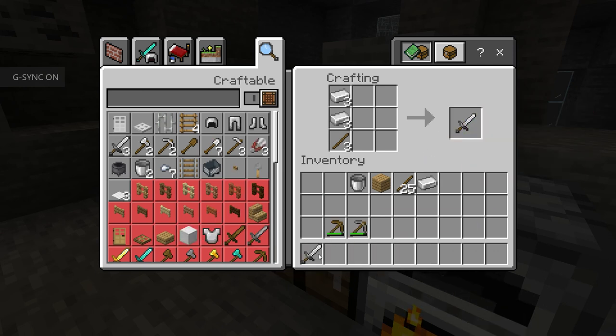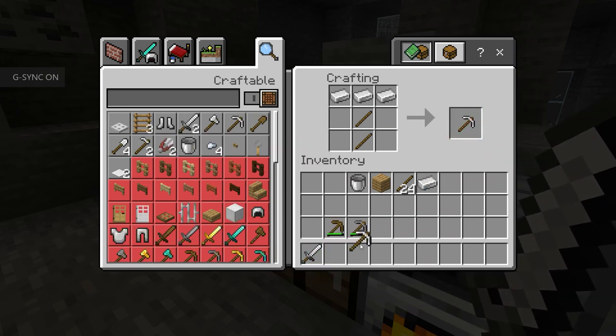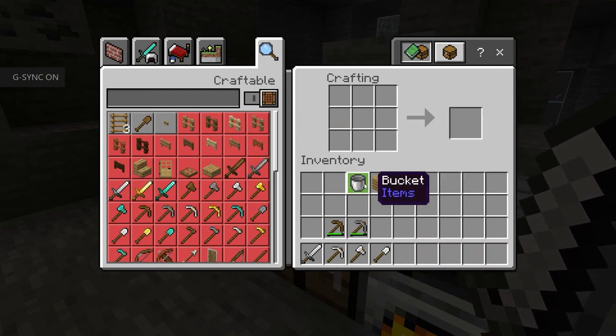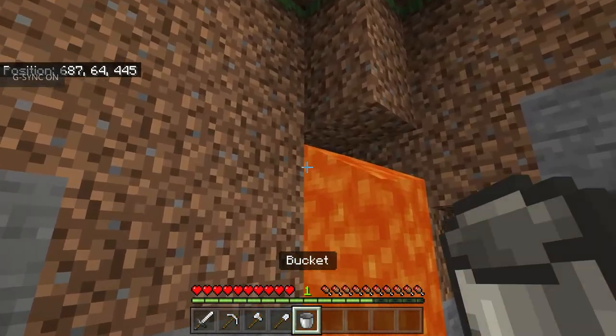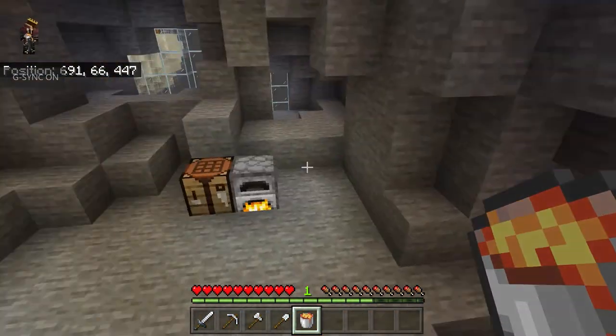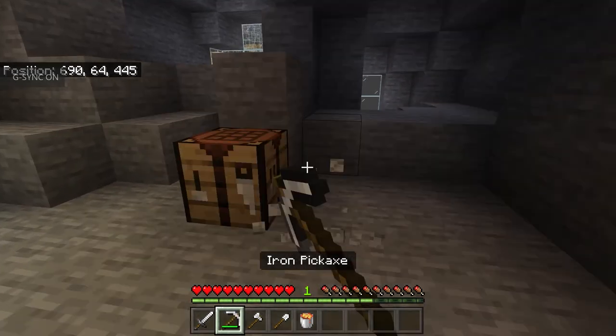And then a sword, a pickaxe and an axe — we can even make a shovel. Okay, that is perfect. I think that's exactly why they gave us exactly that much iron — I mean, it makes sense.